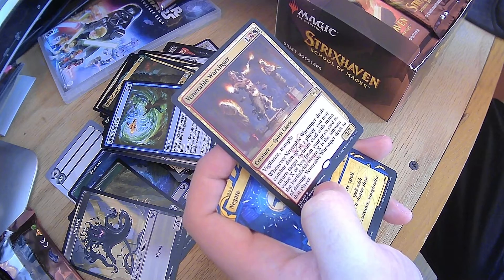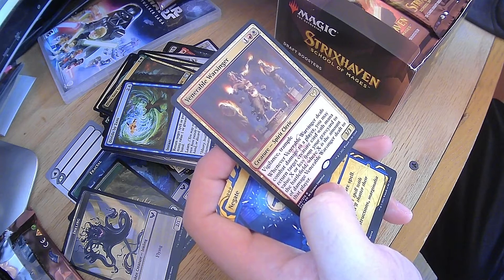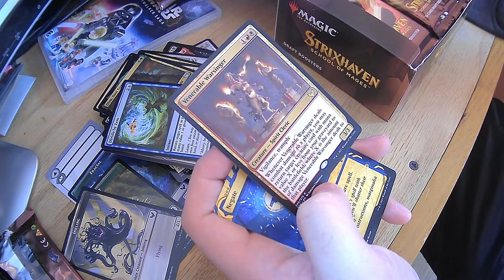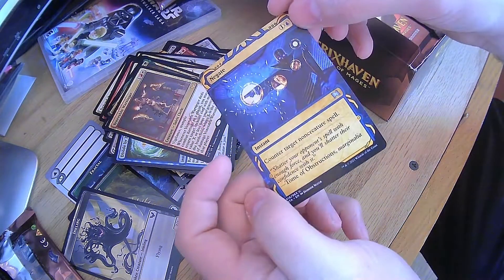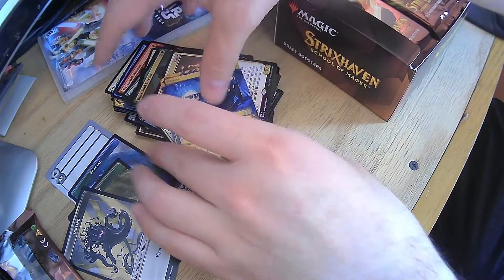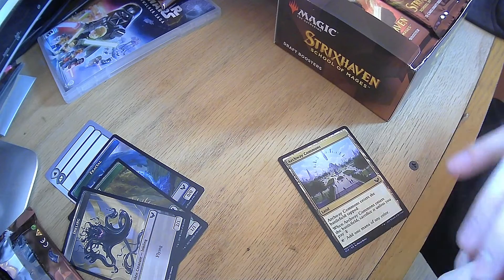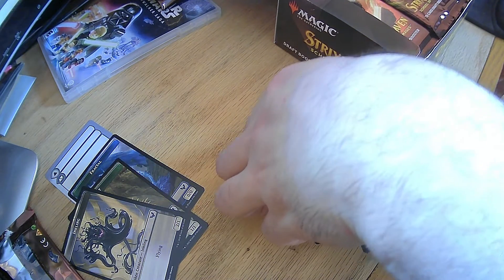Venerable Warsinger — trample, vigilance. Deals combat damage: return a creature card with mana cost X or less where X is the amount of damage dealt to that player. And then, look at that Negate. Very nice. So far, I think I'm getting a lot of good, a lot of decent cards here.